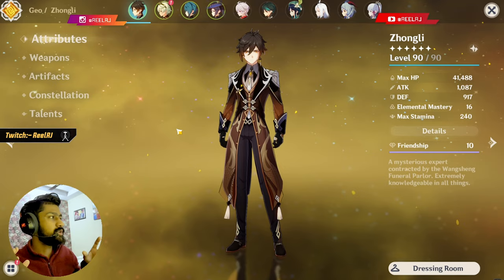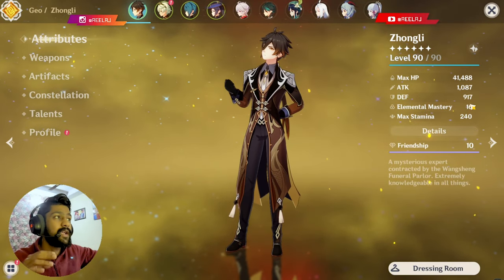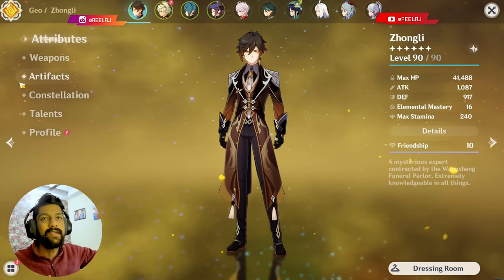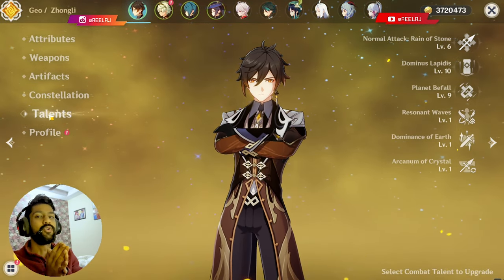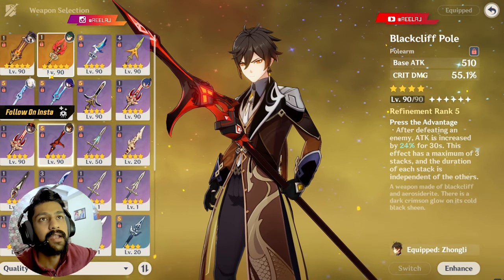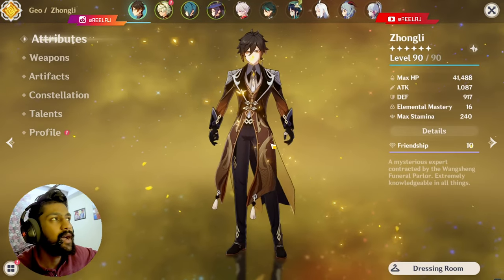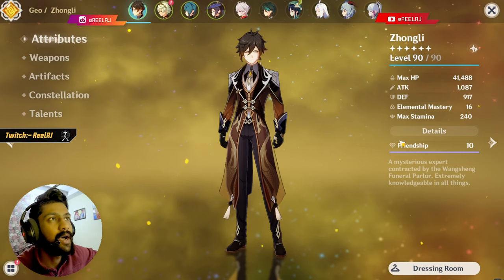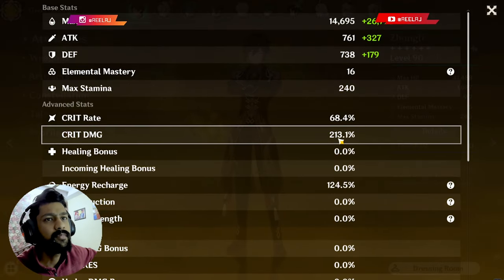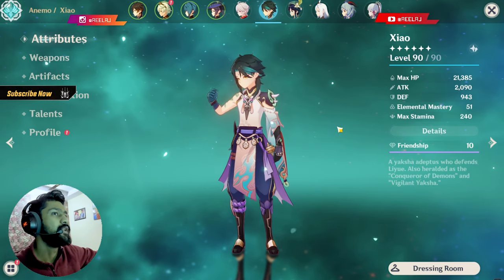This is the whole build situation for DPS Zhongli or any type of Zhongli. Having 40K+ HP, 1000+ ATK, a good crit ratio, and 130%+ energy recharge — Zhongli will be insanely good on the field. Personally, I don't want to give my Staff of Homa to Zhongli for just 10-15% extra damage — I'd rather give that weapon to my main DPS character where it provides more value.